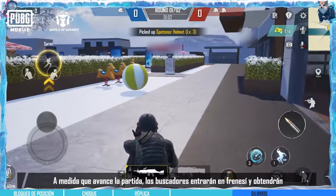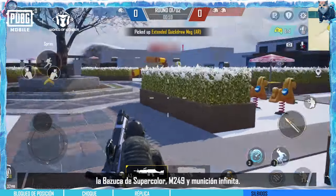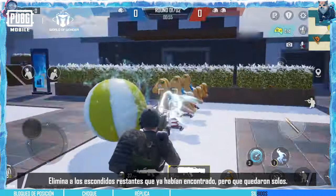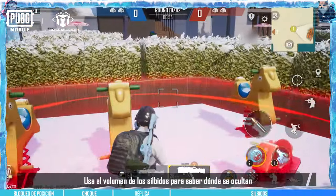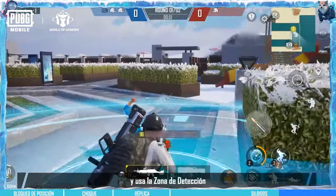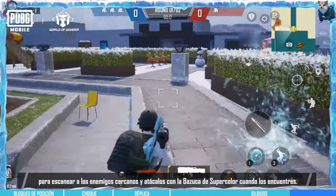As time progresses, Seekers will enter a frenzy mode and get the super color bazooka, M249, and unlimited ammo. At this point, eliminate any remaining hiders who were found earlier but left alone. Use the whistle's volume to roughly determine where players are hiding, then quickly deploy the detection zone to scan for nearby enemies and attack with the super color bazooka when enemies are detected.